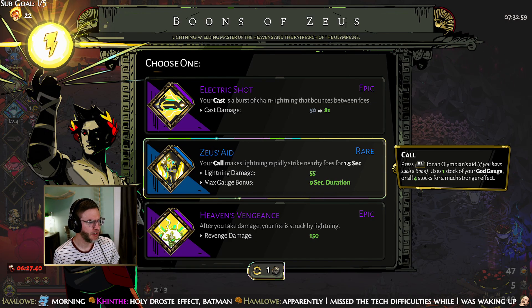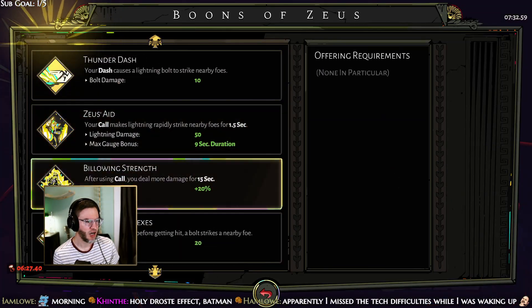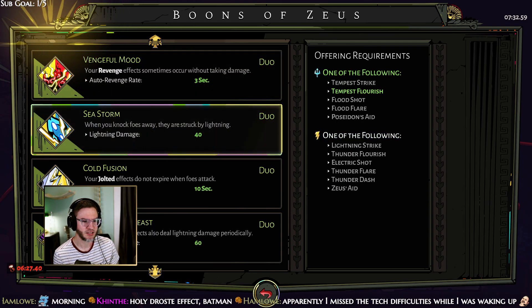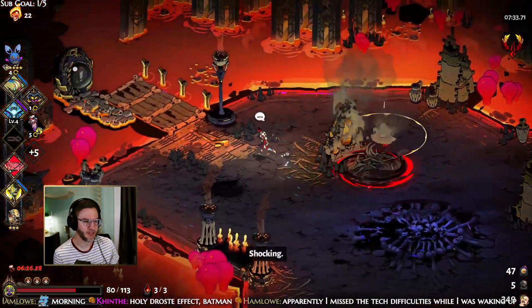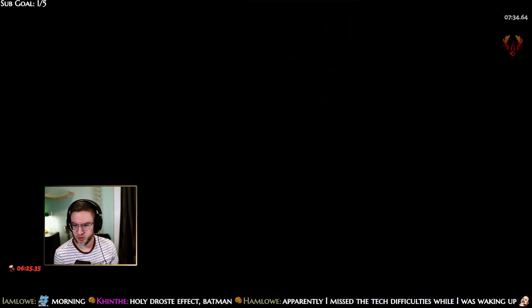We want the Call — the Call makes us eligible. Always good to check your codex, double check your codex. Zeus Aid will do it. That's fantastic — now we're eligible for Sea Storm.